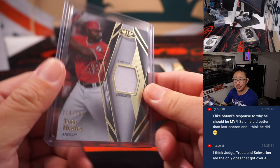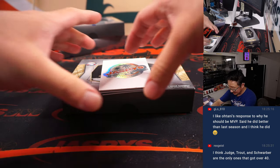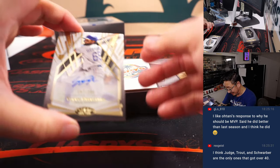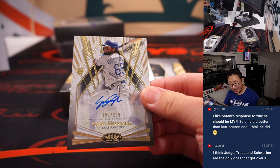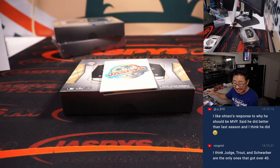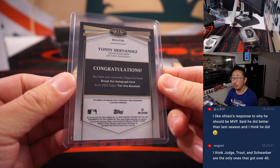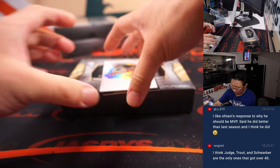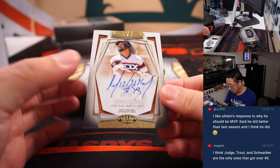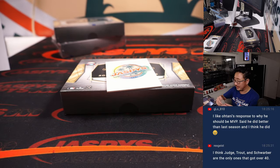Shohei Ohtani's response to why he should be MVP — said he did better than last season. I think he did too, actually. Angels — that's for Michael Locia and Yanni Hernandez. 197 out of 299 — that's for Kevin and the Rangers. Rookie auto. And Jose Abreu, 5 out of 25, for the White Sox — Al with the Southsiders.